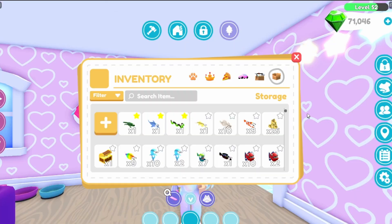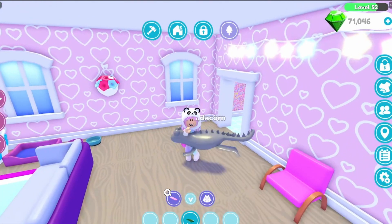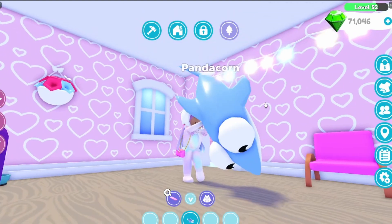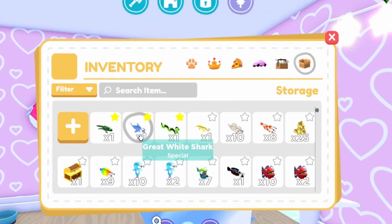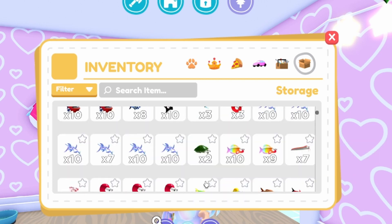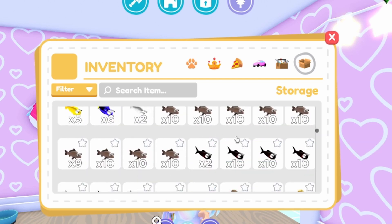Starting off with the storage, I just have some fish from Overlook Bay. These are special fish - look, I can take out this alligator here and look at how huge it is! That is so big. And it's kind of funny how you can take it out - even the shark! This is the shark from Overlook Bay. I caught them and I never wanted to sell them because I thought they were so cool, so they're still in my inventory.